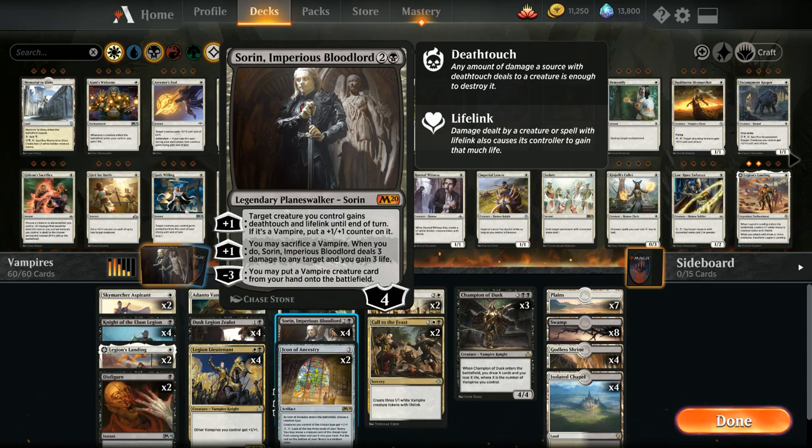Sorin is a 3-mana planeswalker that starts at 4 loyalty and has two different +1 abilities. The first gives a target creature we control deathtouch and lifelink until end of turn, and if it's a vampire we also get to put a +1/+1 counter on it. The second +1 lets us sacrifice a vampire, and when we do, Sorin deals 3 damage to any target and we gain 3 life — helping take out smaller creatures, finish off planeswalkers, or go face. The -3 lets us put a vampire creature card from hand onto the battlefield, and we can use that ability right away and still keep Sorin at 1 loyalty.